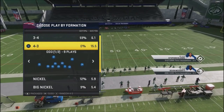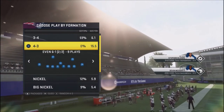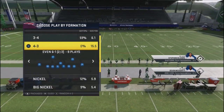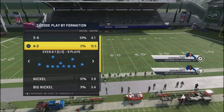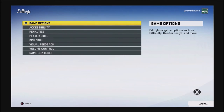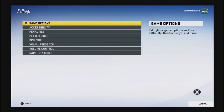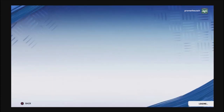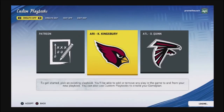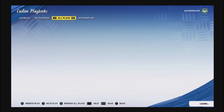Now this is important for franchise players and anyone who uses custom books — you can't access these new formations in custom books. You actually have to switch over to one of these stock defensive playbooks. I know that's not what franchise and custom playbook people want to do, but I want to show you that you can't add these plays to your custom books or franchise books. You can go to Settings, then Game Options, and turn on your live NFL books — but in the custom playbook feature, these live NFL formations are simply not available.